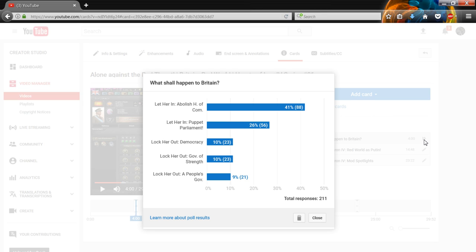So the easiest choice got the least votes, which makes sense. I'm completely agreeing with the majority of my subscribers and viewers. I will do the part - let her in, abolish the House of Commons. 88 people voted for that - a really interesting number, I have to say.